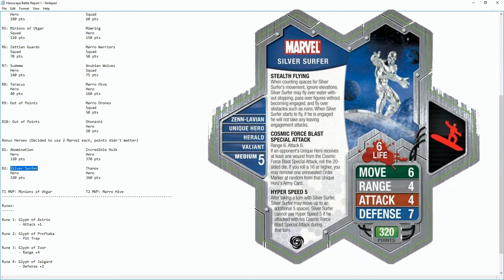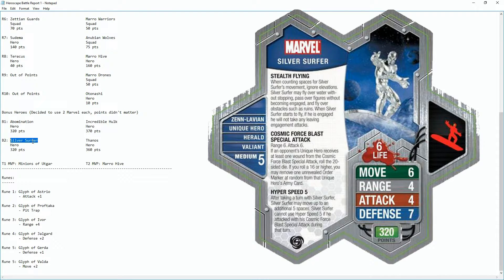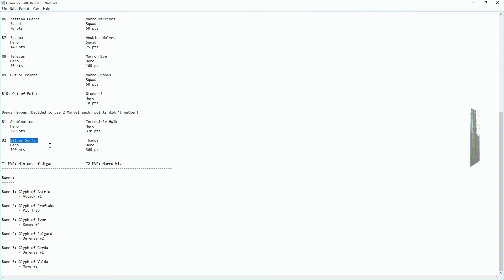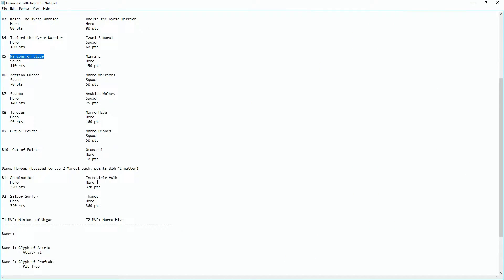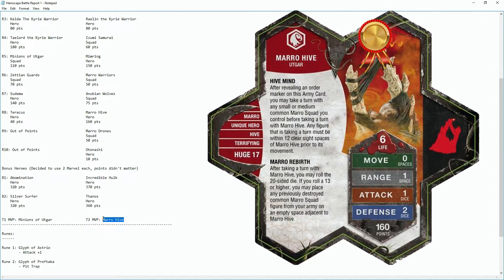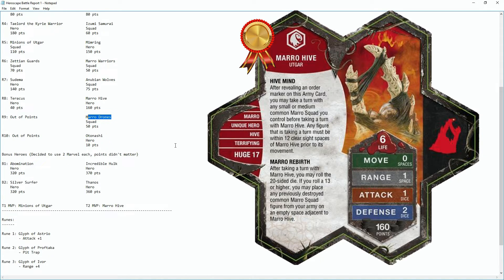We also went with Silver Surfer — you can jump in, attack, and jump out, and since it can fly, elevation wasn't an issue. Even though it didn't really kill much and mostly stalled, that was the plan. Our MVP was the Minions of Utgar — in round 5 we killed Memory and stalled a lot with them. Their MVP was the Mara Hive: we couldn't kill it and it constantly respawned all the Mara we destroyed, which was a big problem.